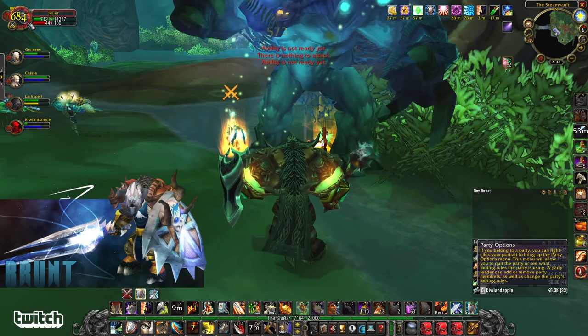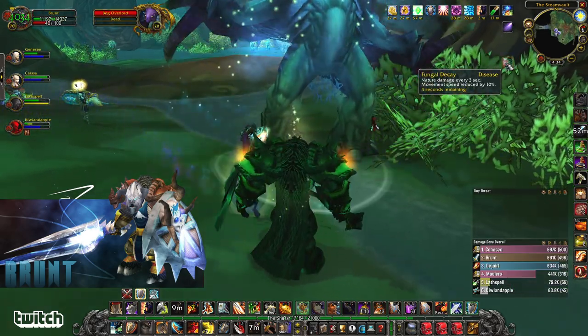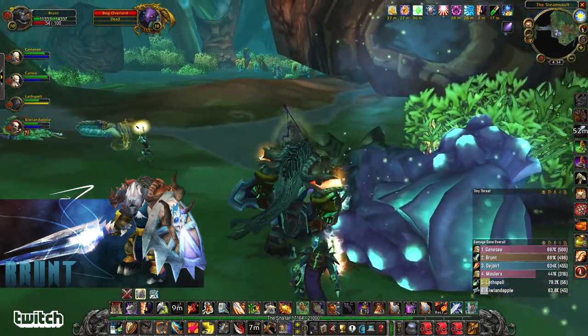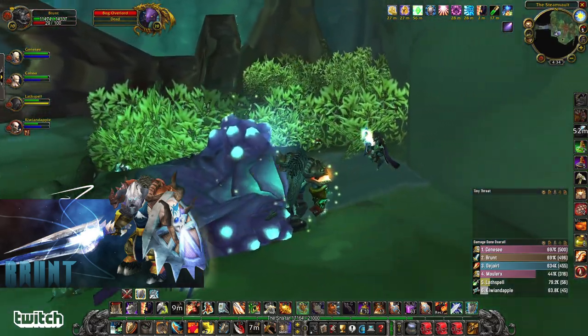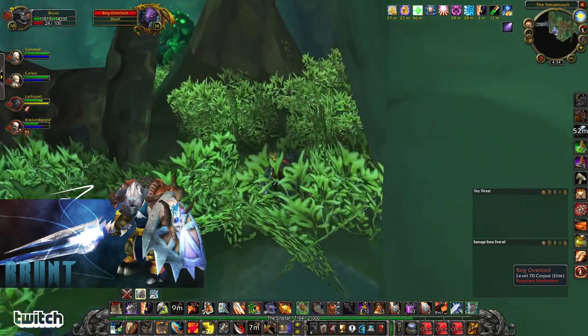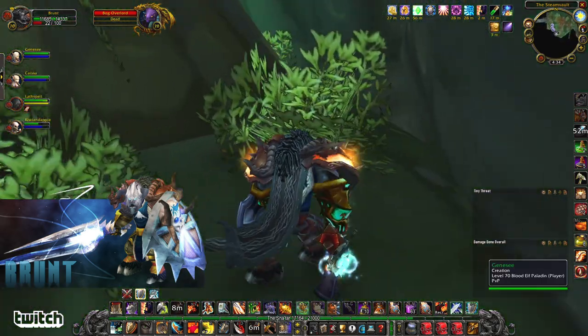This guy's doing like an AoE poison tick to all of us. There's also this Fungal Decay — nature damage every three seconds. The disease can be dispelled with Cure Disease. I like to take a route around here on the right side. We're going around the outside, checking healer mana — looks good.